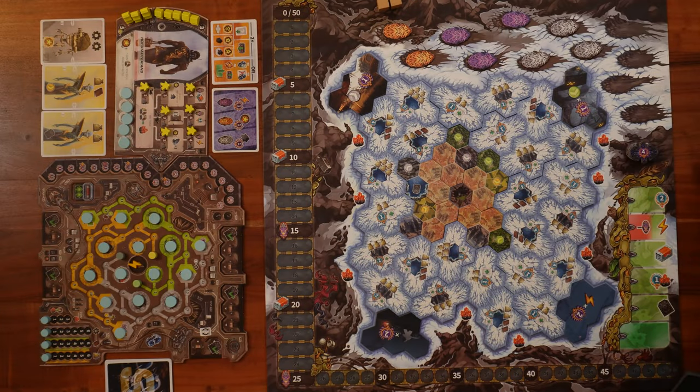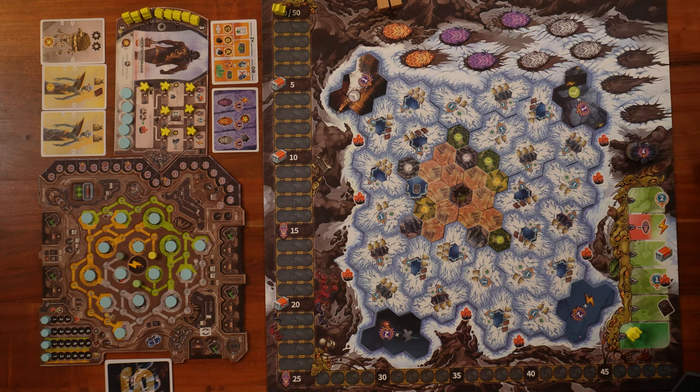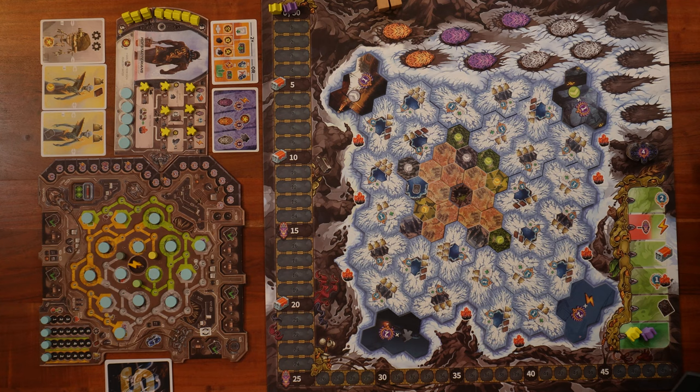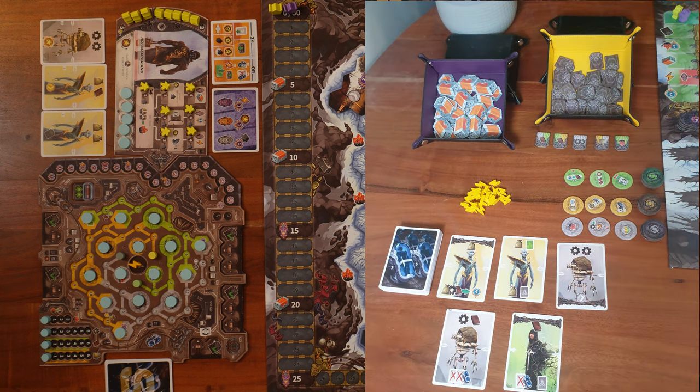Before we get started, I still owe you something from the setup — the two big meeples. One goes to the point tracker on zero, and the other goes to the hibernation track. Since we're doing a two-player setup, I'll put another one right next to it. In the frame right now you have the main board and the yellow player tableau. All the display items — crate tokens, machine tokens, lightning tokens — I put off screen, and I'll show you a photo whenever I need to demonstrate something.